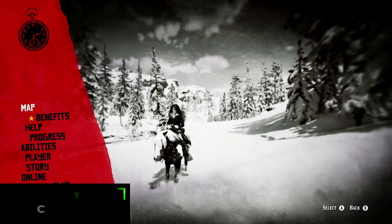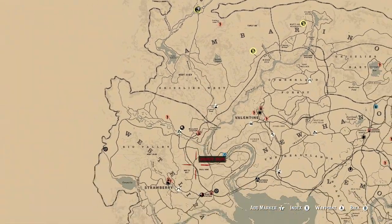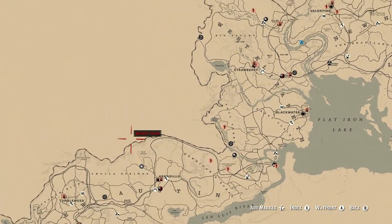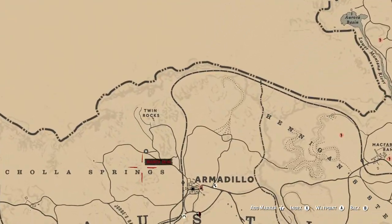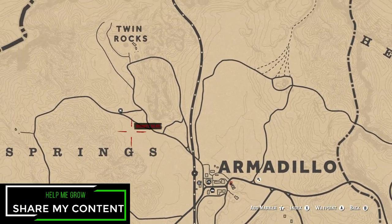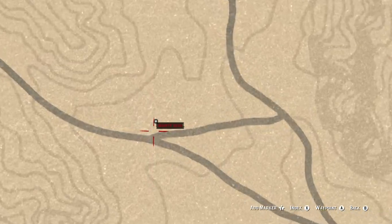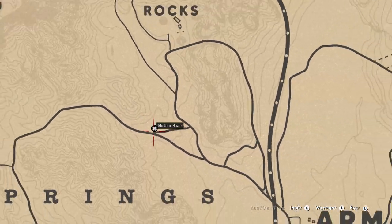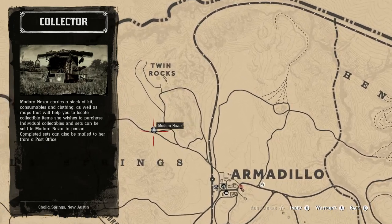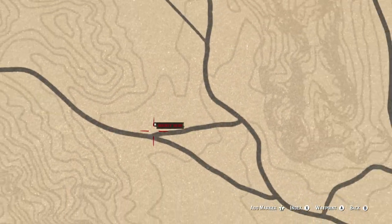Let's pull up the map — she's actually going to be way out west compared to where I'm currently at, and she's going to be located just south of Twin Rocks. That will make Armadillo your fast travel destination of choice for today. So if this is the only thing you came here for, don't forget to like, comment, and subscribe down below.